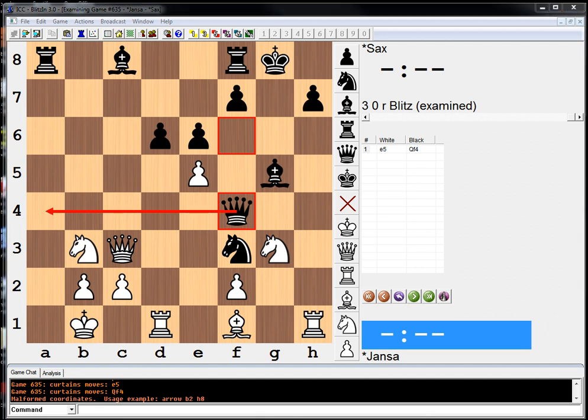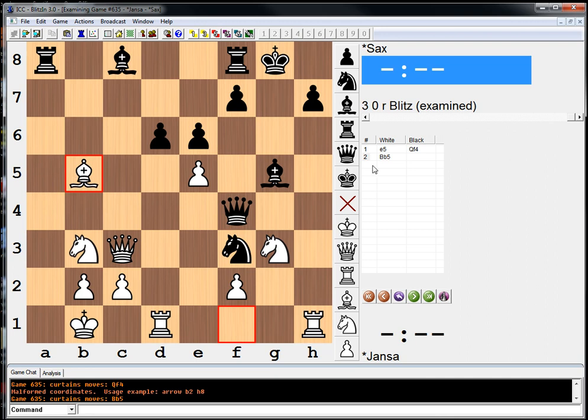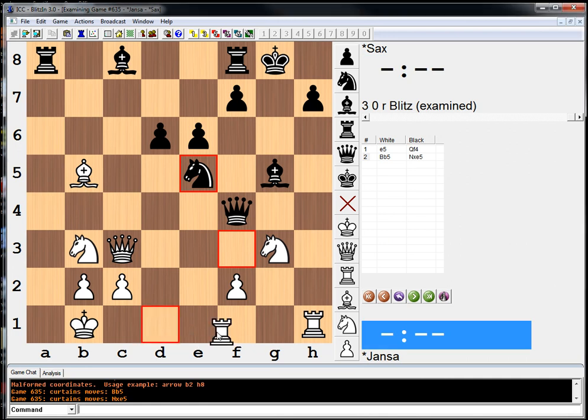These puzzles are good because there's that tempting move and I should have been a little more circumspect before jumping right in. Dvoretsky is very tricky — he knows what moves you're tempted to make. This is a move tempting to a master, not just anyone. The computer thinks bishop b5 is still good for white — if knight takes e5, it says something like rook on d to g1 and white has a nice attack. But this is hard to find.